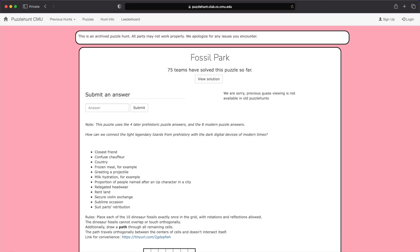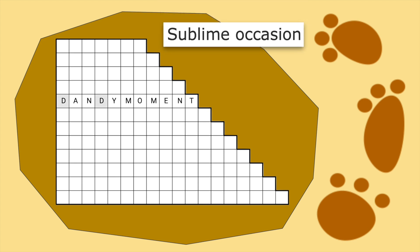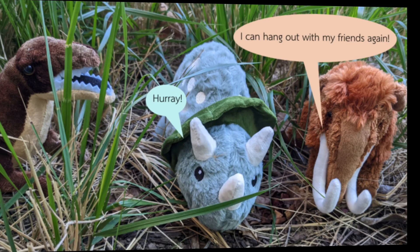First, Matthew needs to find a way to link the light legendary lizards to the dark digital devices in Falsa Park, along with a gigantic logic puzzle! My teammate pointed out that each feeder answer can have L's and D's inserted to a phrase that actually indicates the light and dark squares. Then we need to deduce the path and fossils. Once that's done, we've found that a microblogging Mastodon is how Matthew the Mammoth can link up with his friends.